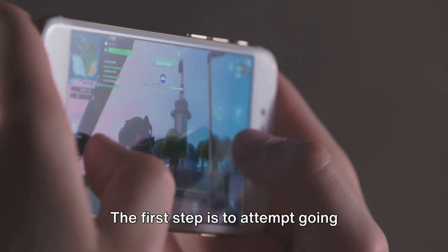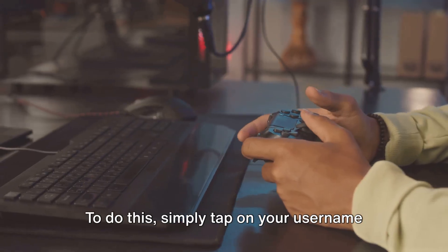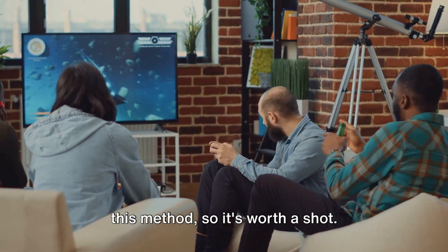The first step is to attempt going offline in Ubisoft Connect, then reconnect after a few seconds. To do this, simply tap on your username at the top and select offline. Many players have reported success with this method, so it's worth a shot.